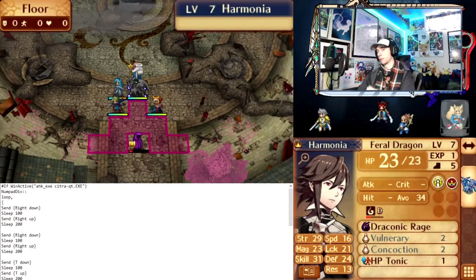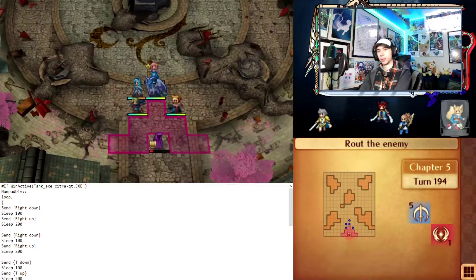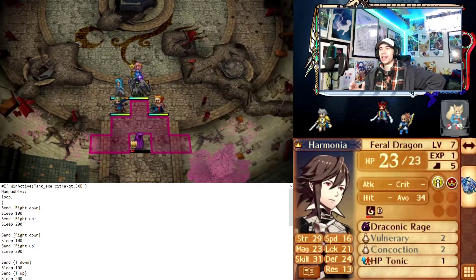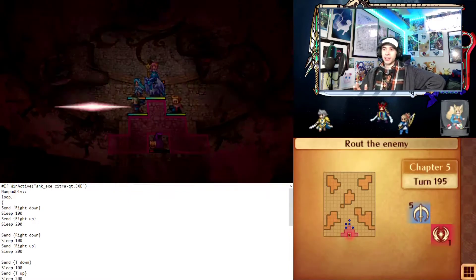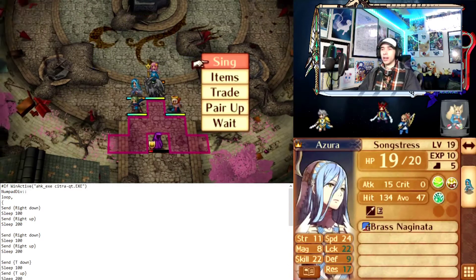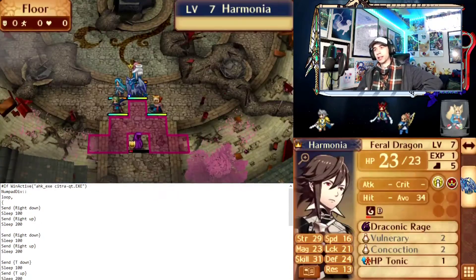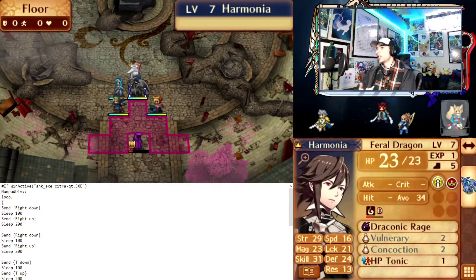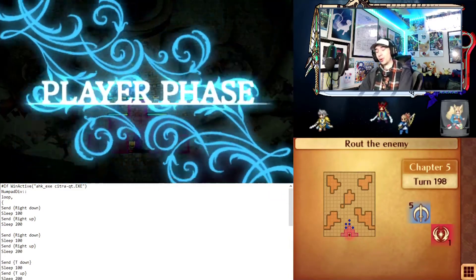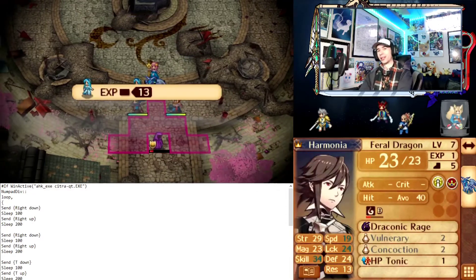For anybody who saw Part 4 of my Fire Emblem Fates series, which covered chapter 5 of our Lunata Classic playthrough, you may recall that after we wiped all the map except for the boss at the end, I was trying to get an AutoHotKey script working to auto-sync with Azura to get her to level 40. You can just spam sing like this, but as you go on, it will get to the point where you only gain 1 EXP per sing. It is possible to get all the way to level 40, it's just a very slow, monotonous process that no sane person would want to be spamming over and over again.